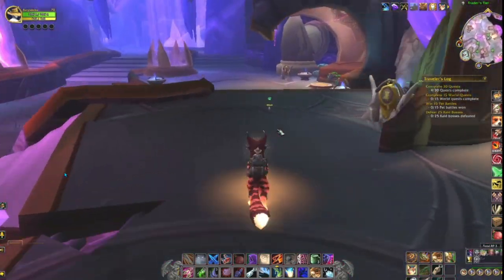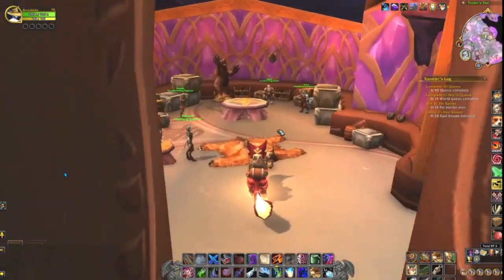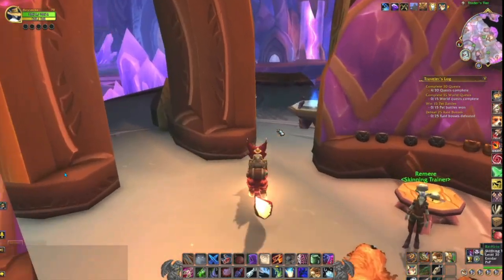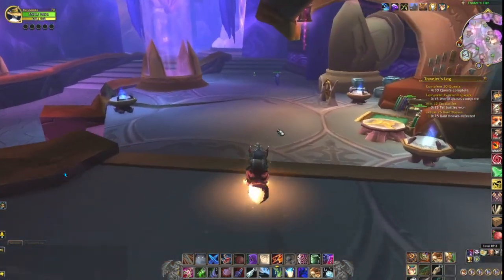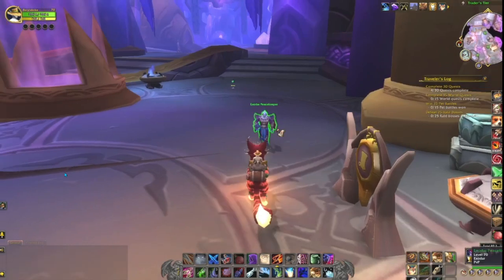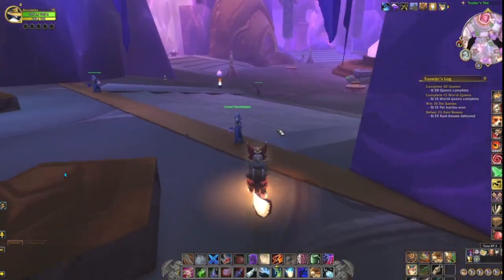Right through here are the Hunter Trainers — not that you're going to have to worry about them, but it is a very cool looking hall. Then we're just going to go by some tailoring. Like I said, Traders' Tier — self-explanatory.